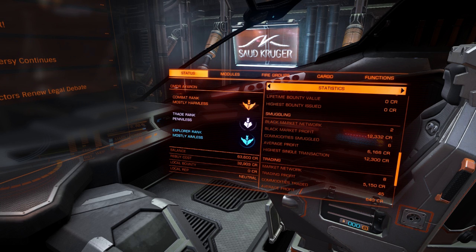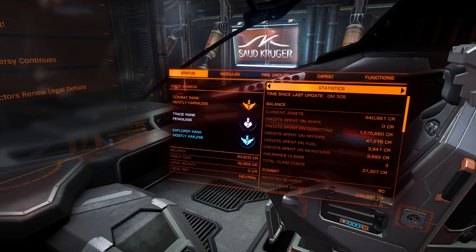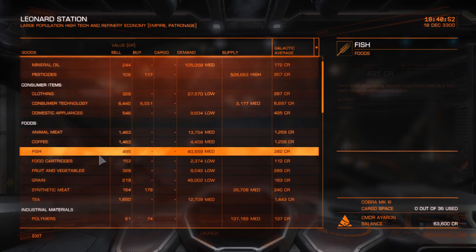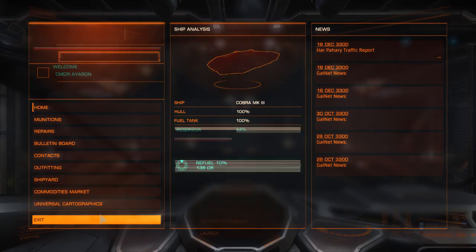Not really any crimes or much smuggling going on - most of that was someone had a mission to pick up black boxes, which is considered illegal. It doesn't have a playtime, which is a shame. My ranks: I'm still penniless on trade because I've never really worked out how to make money from trading. My combat and explorer ranks have both gone from harmless and aimless to mostly harmless and mostly aimless. The best way to make money with commodities is to look for rare goods - if you get one and take it about 100 light years away, you'll get the most money for it.